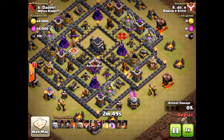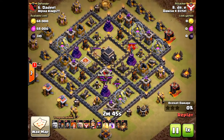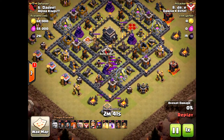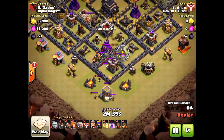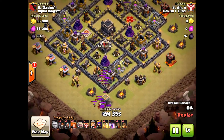He's obviously going to lure the clan castle out first with the giant — very smart. He didn't bring a poison spell, which I think he should have. You should bring a jump and a poison spell. Earthquake is not my favorite either.